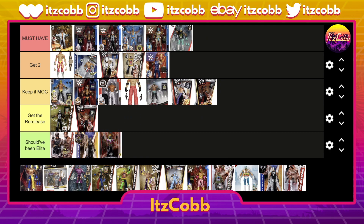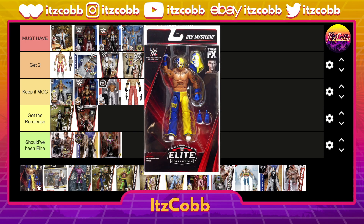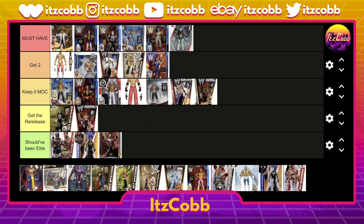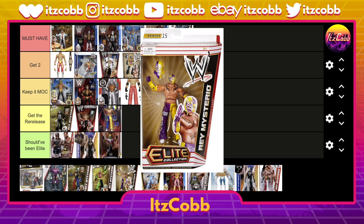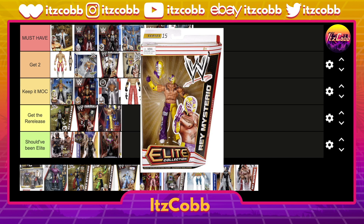Let's do the new SummerSlam wave with the build-a-figure Dominik. This is a very iconic gear from his ladder match with Eddie Guerrero — we got the matching gear for that — and it comes with baby Dominik if you build the whole wave. Any Rey Mysterio fan has to complete this one. Then the yellow and blue Target exclusive network spotlight — I do not like this one even though it's a re-release.